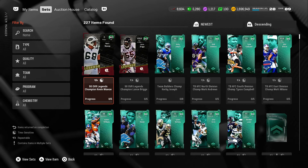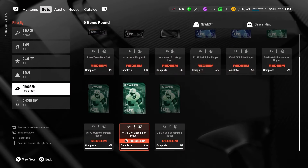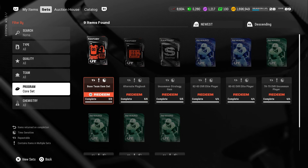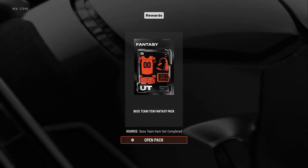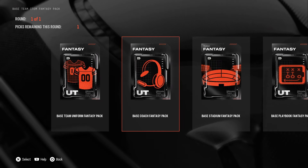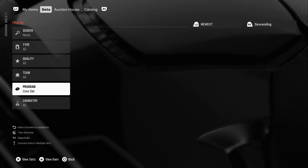So simple — you go to Sets, go down to Program, click Program, then click on Core Set. After you click on Core Set it's going to bring up all these items. The Base Team Item Set is the set you guys are going to want to complete. After you complete it you'll be able to pick any stadium, any uniform — not alternate — but anything that is the base team item set. As you can see you've got Base Team, Base Team Uniform, Base Coach, Base Stadium, and then Base Playbook Fantasy Pack.